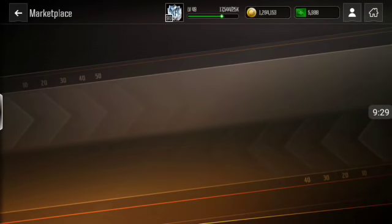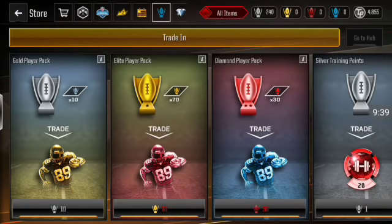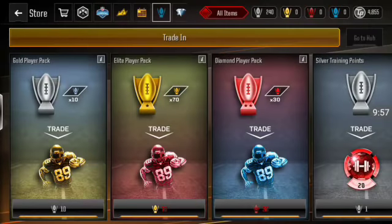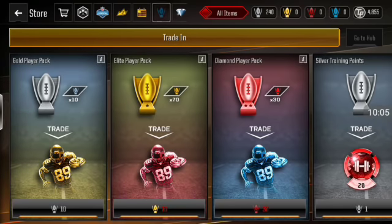Also, if you guys get silvers from the quad hub — I know it gives you a lot of silvers — don't worry, because with those silvers you can exchange them for golds. Go to the store, go to trophies, then trading right here. As you guys can see, you can trade 10 silver trophies for a gold player. Try to aim for 75-plus overall, because those give you two gold trophies instead of one.